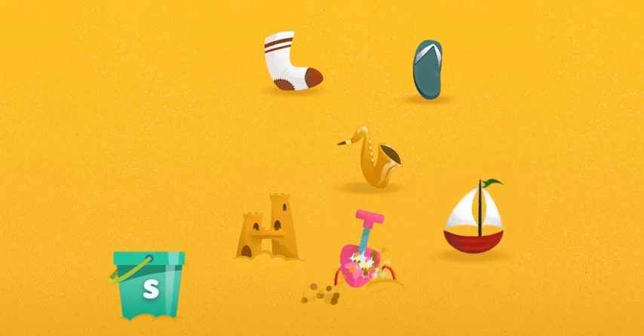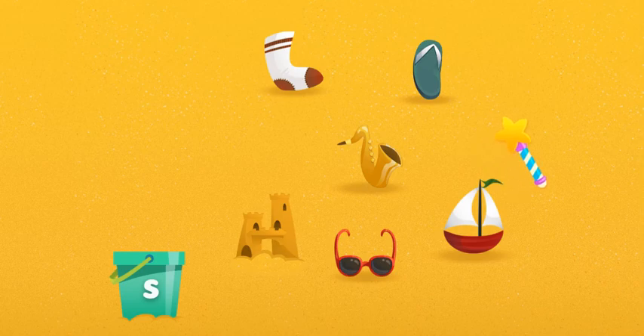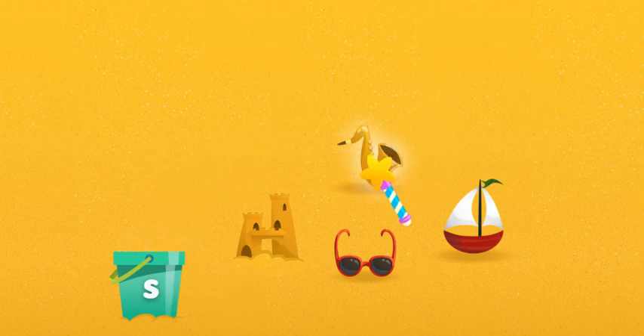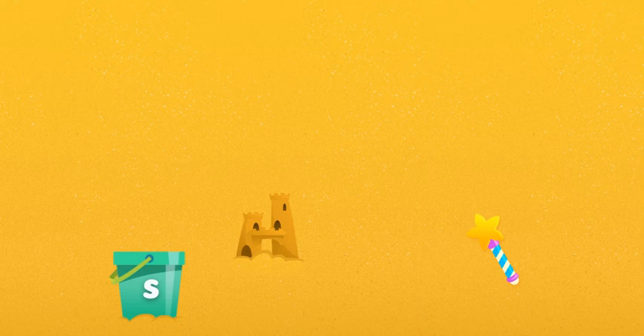Sailboat! Let's see what else there is. Sunglasses! We found all the things that begin with the letter S. Now into the bucket they go. Click on each one. Sock. Sandal. Saxophone. Sunglasses. Sailboat. The letter S.